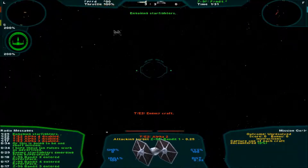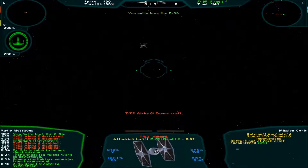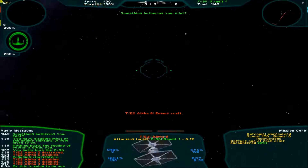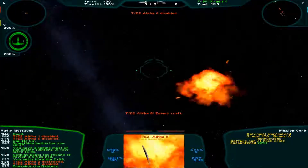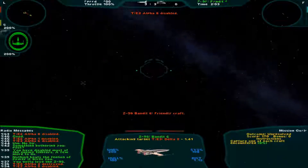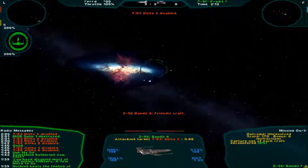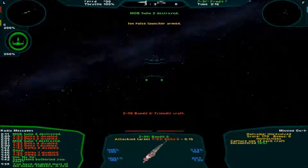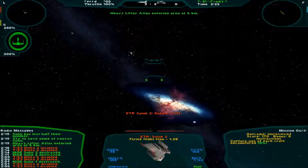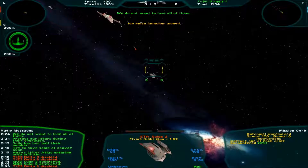You gotta love the Z-95. Nothing beats the feeling of power it gives you. You have disabled most of the enemy fighters, a few more to go. Something bothering you, Pilot? No sir. This ship sucks. I need to understand - I need to know which one they are attacking. They're disabled. Sulan two - try to save some of convoy Sulan. Zulin has lost half their number. Protect our lifters during the operation, we don't want to lose all of them.